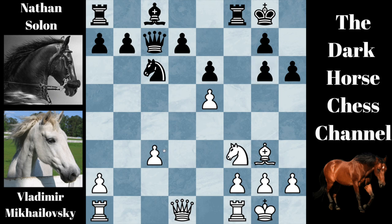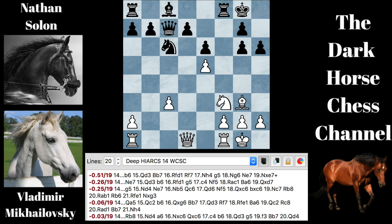White, on the other hand, has a weak pawn at C3. This rook hasn't moved yet, but it can spring into the game at any moment. The engine gives black about a half-a-pawn advantage, with B6 being the best move.